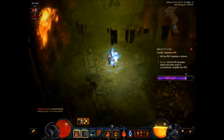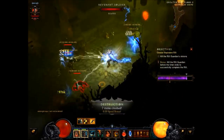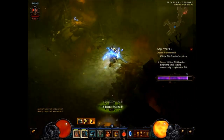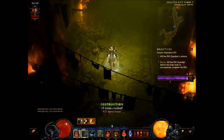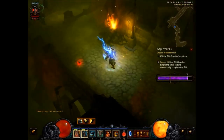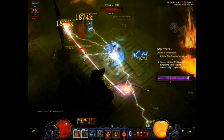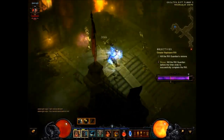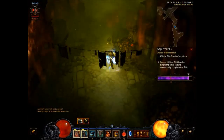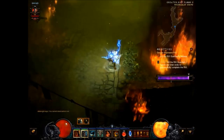That was really the draw of the Barbarian from the very start. I grew to love the class when I found out I could get the Wrath of the Wastes set and have all these little tornadoes — which by the way, with Wind Shear and the Wrath thing, the tornadoes gain lightning damage, so they can proc the Fulminator, and they can proc Thunderfury, which can in turn proc the Fulminator. Those little twisters are basically other Barbarians to a lesser extent.